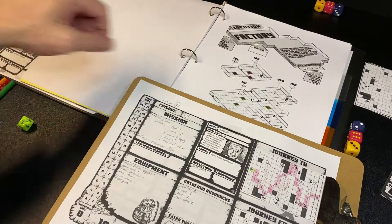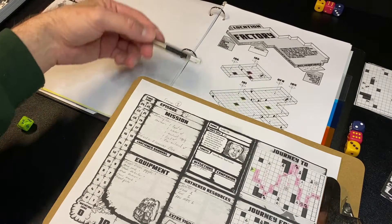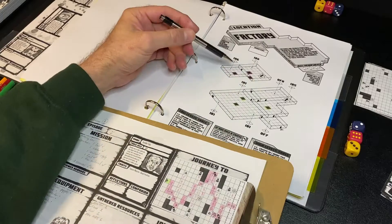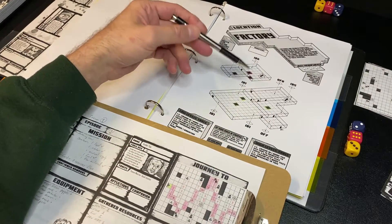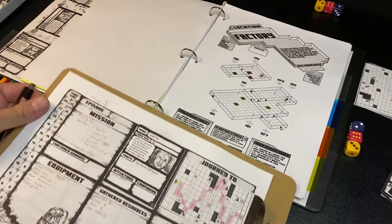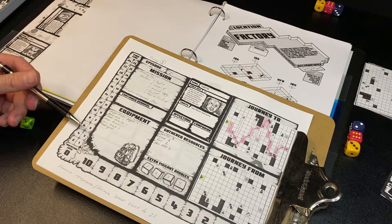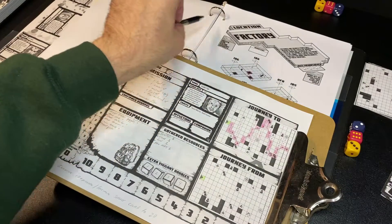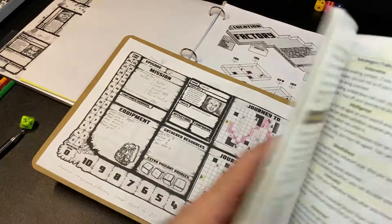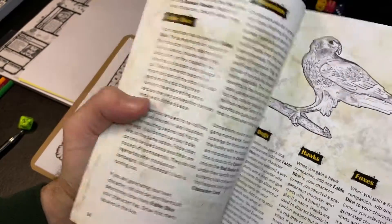While you go to these locations there are going to be squares — places you want to get to in order to search for materials. As you move deeper into each location, the chances of finding better things increases, but you'll probably have to go through more radiation and deal with more bad things. There is a push your luck element to that. Each mission you have 24 hours to journey to the city, search through however many locations you want, and journey back. There's also a chance you can have companions like a dog, a hawk, or a fox.